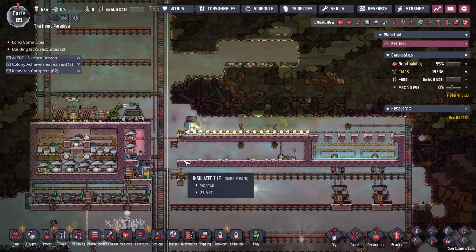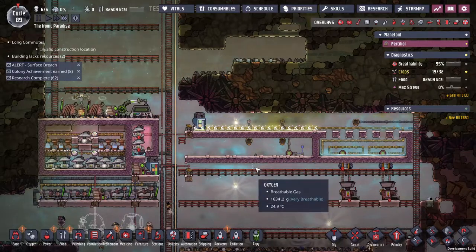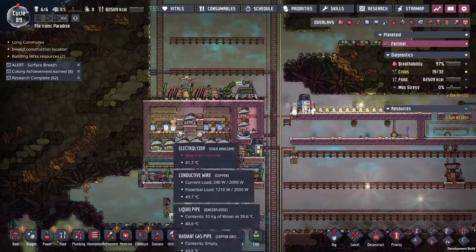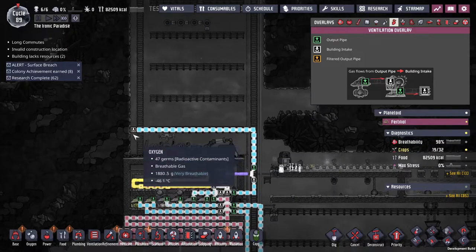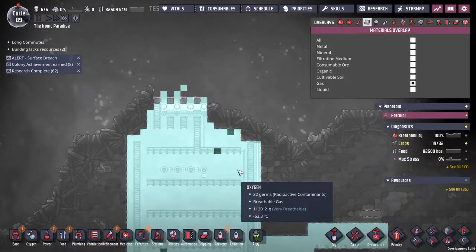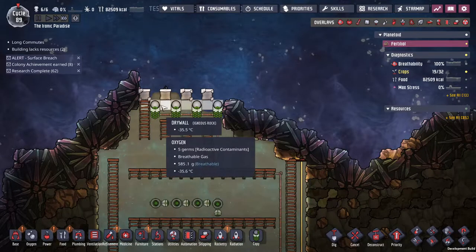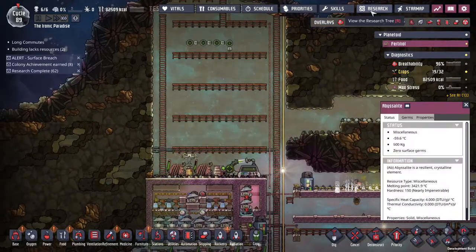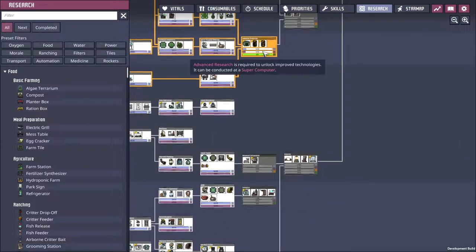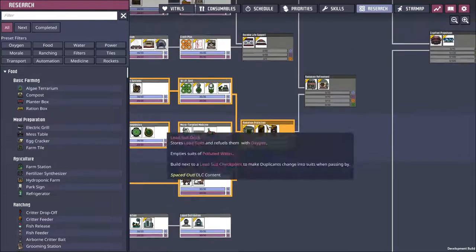Good morning internet and welcome back to the Ironic Paradise, which I just think is a great name. We got the electrolyzer system built with the four-kilo system. I'm currently dumping a small amount of oxygen into space in order to make these work better, so I get the most rads per cycle out of them. It's working — I am cranking through the research. I thought the atomic lighter took more for some reason.